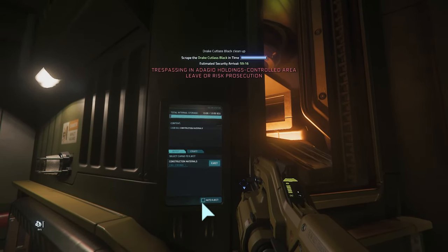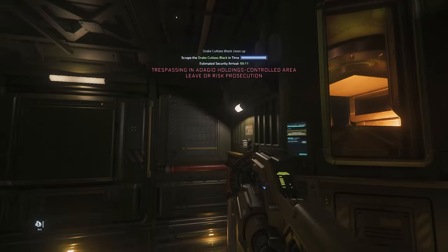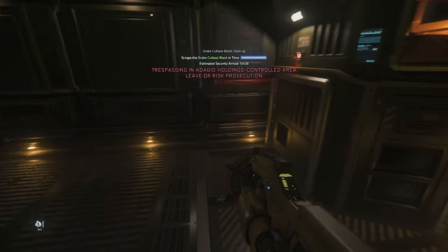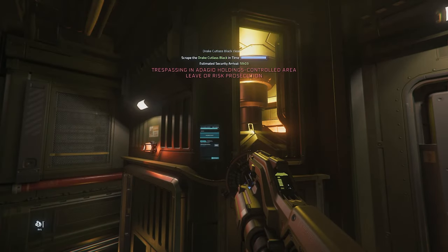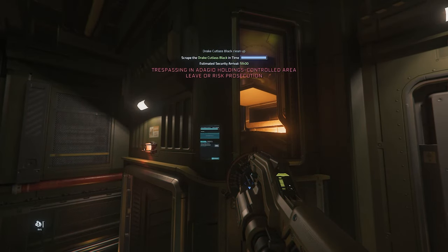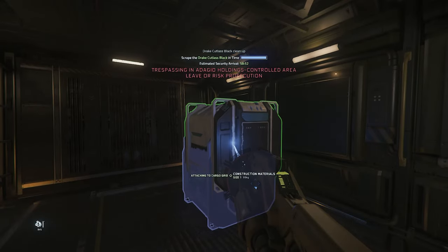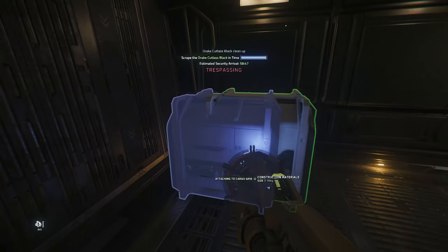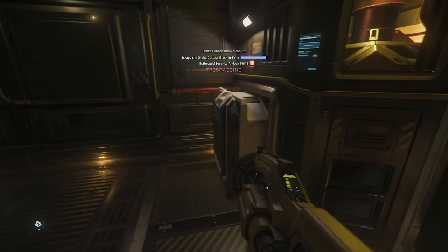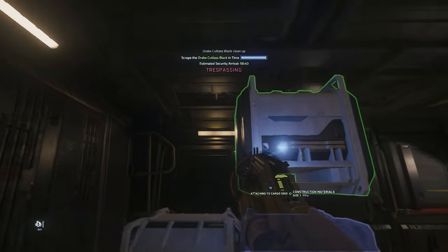This machine here can only print out one SCU cargo, which is fine. All you do is just take your cargo boxes here. We're not going to be doing this forever — I'm just going to do this for this first set, and then the second ship we just disintegrate, and then from then on forward, every ship afterward we just fracture.